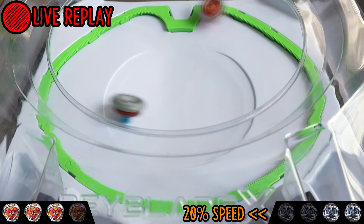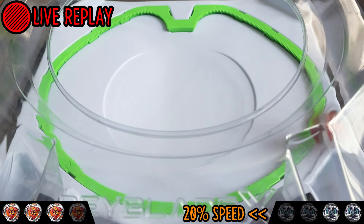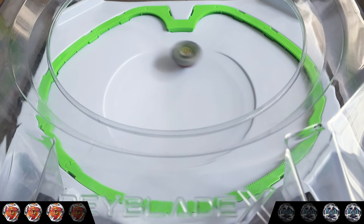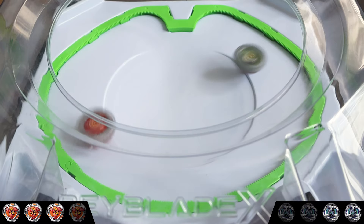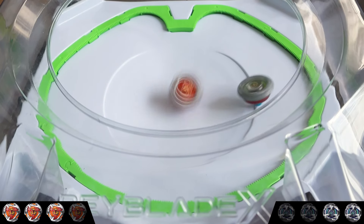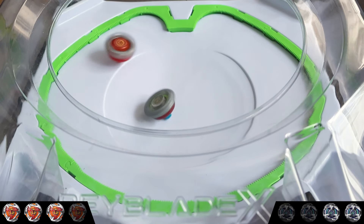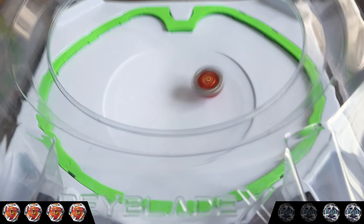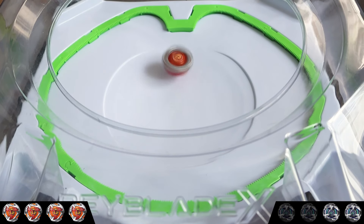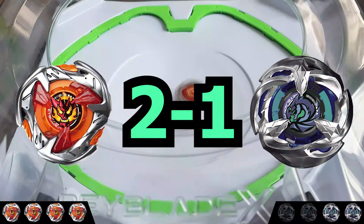Despite an explosive clash that almost knocks out both beys, they both stay on their ground and the round ends in a draw. And in a final showcase of its strategy, Hell's Hammer weakens Wyvern Cyclone just enough to tap it into the extreme zone — making it the winner of Round 3 and the winner of the match.